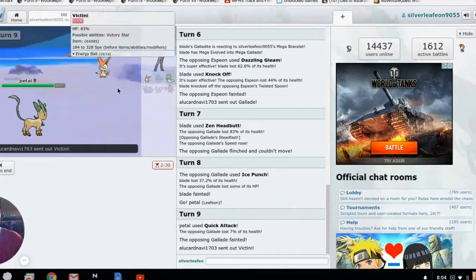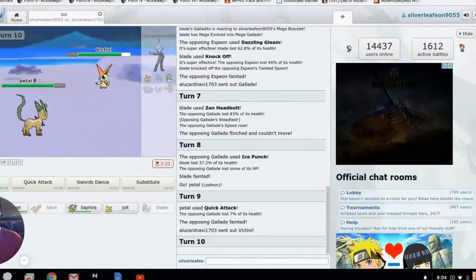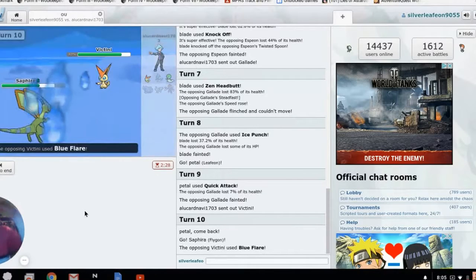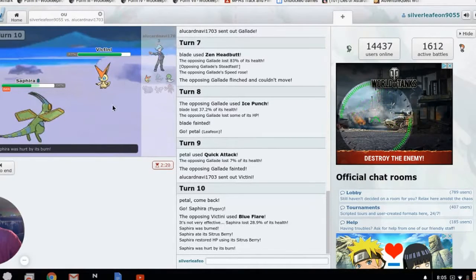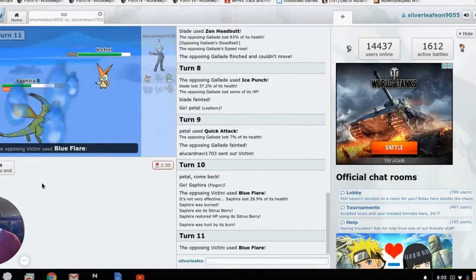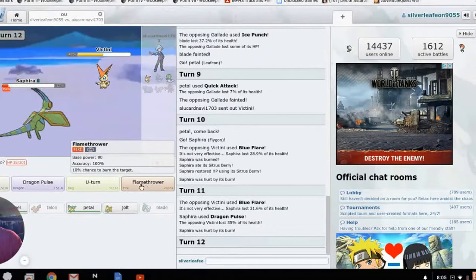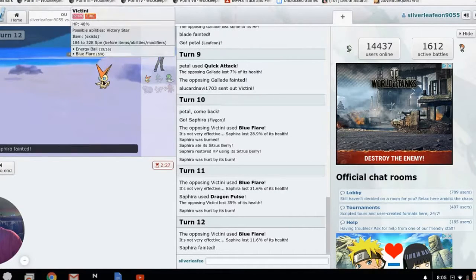He's got Gardevoir and Victini left. He leads Victini — that's a problem because I have nothing to reliably take it out. Psychic/Fire coverage. He uses Blue Flare. I'm running special attack Talonflame specifically to avoid burn damage from physical sets, and because I like the special moves my types get. But Talonflame's going to die anyway so I'll switch.